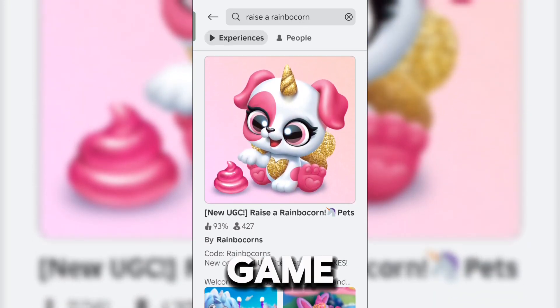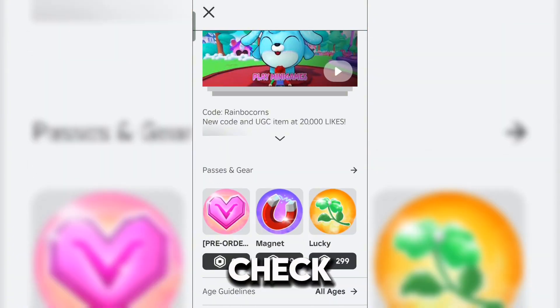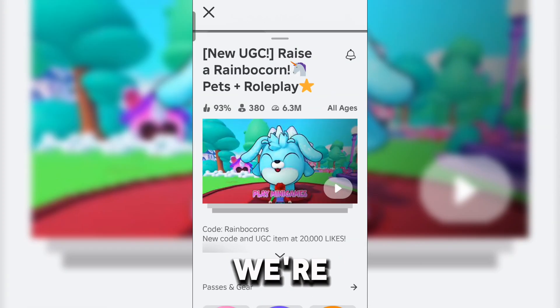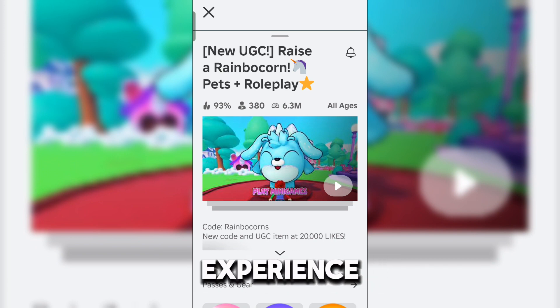And here is the game — it's the first one that pops up. But to make sure that you're viewing the right game, check if the developer is Rainbow Coins. Now that we're sure that we are viewing the correct game, let's go ahead and join the experience.